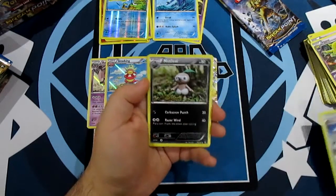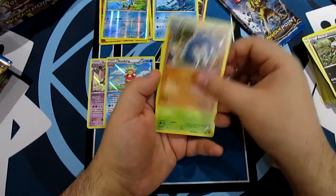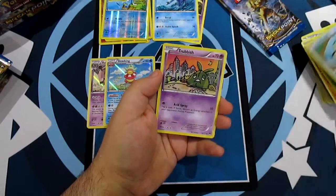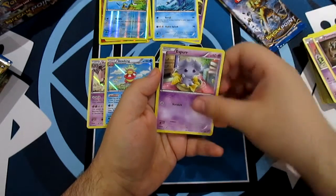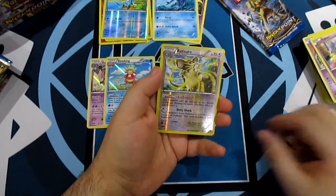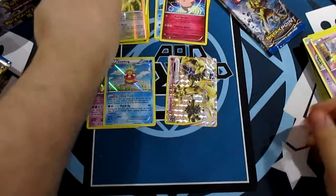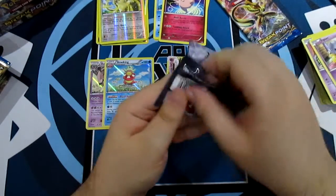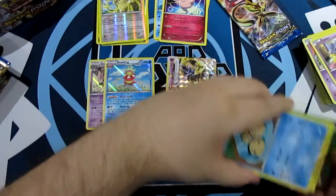Delinquent, Nuzleaf, Gabite, Seedot, Tympole, Trubbish, Phantump, Abomasnow, get away, Raticate Reverse, and Clefable Rare. Two packs left, guys. Doesn't seem like this box will have EX's for me this time - it's happened, I've lost my powers.